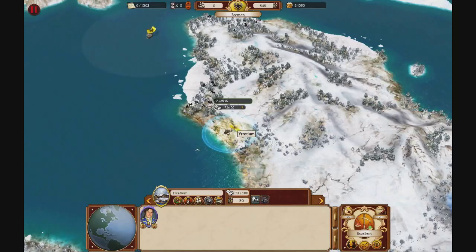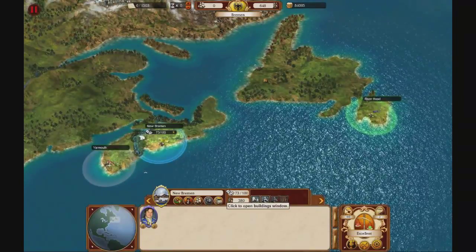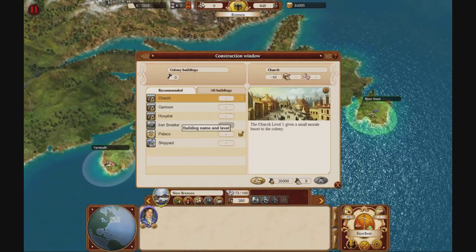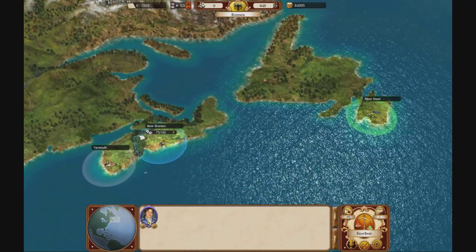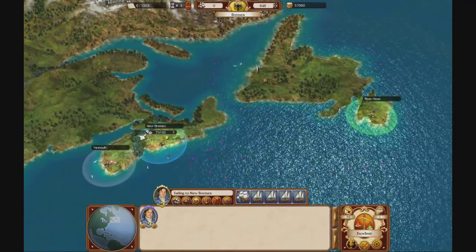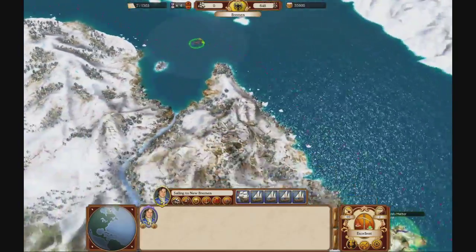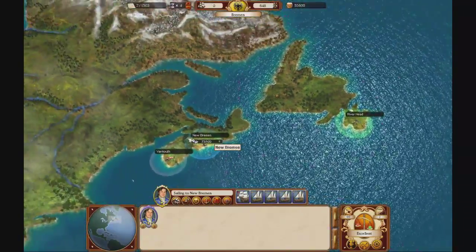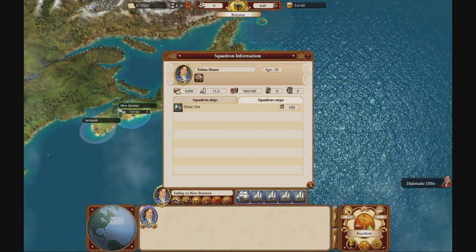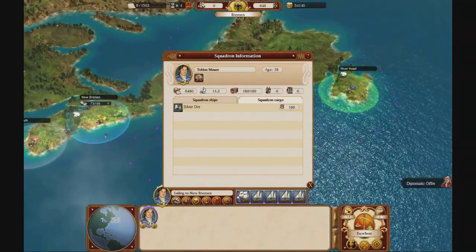We are starting to produce iron right now — not in this colony yet, but in the other one we are. We have some money, but we need it for a couple more flights. We don't have enough money to fully load this ship, so we would actually be making less money if we started using it right now. We just have to wait a little bit longer.